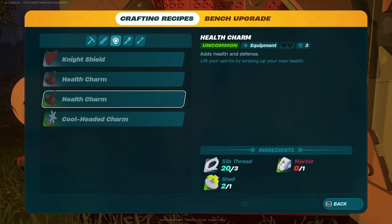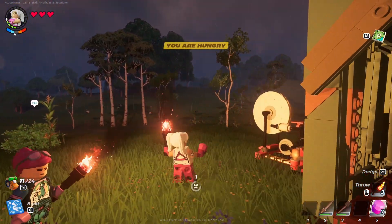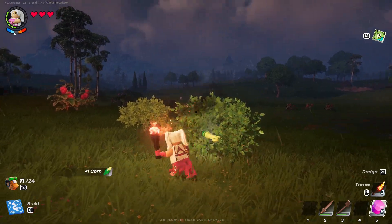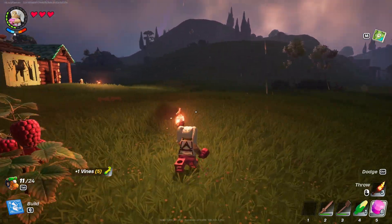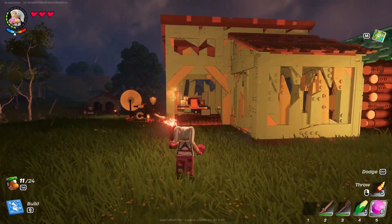I do have a health charm that I can make — I need thread, marble, and shells, so I may adventure out and go to the cave today. I also want to build a grilling station so that I can grill some corn, because that's really good for you and helps your health. I'm going to go around and collect some resources, maybe make it daytime in the game just so I can see a little bit better, and I want to collect some granite.